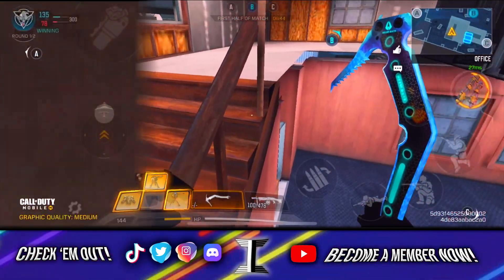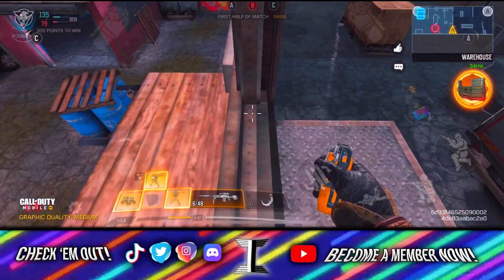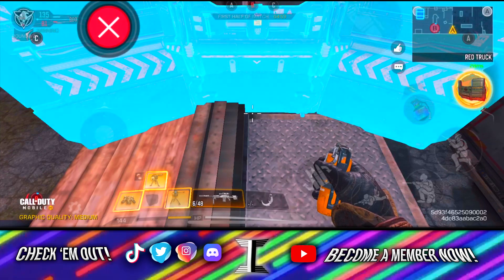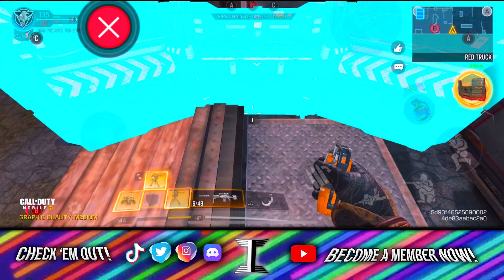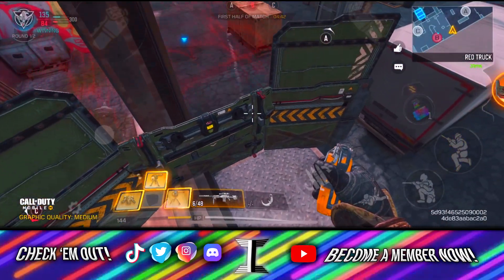This next spot is super nice for Attack of the Undead — it's a little more tricky to hit but very practical. All you need is a shield: place it as shown, get on top of the higher part, and you can get on top of this metal structure. It's not a bad spot for Attack of the Undead at all. They do have tomahawks, especially on night mode, but you can definitely get some kills before they get you.